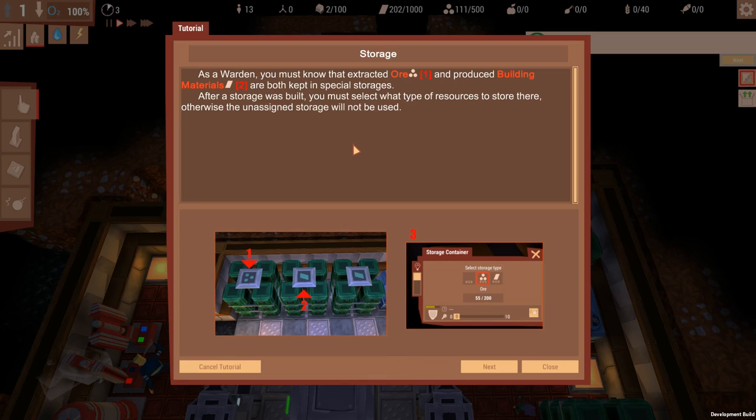As a warden you must know that extracted ore and produced building materials are both kept in special storages. After a storage is built, you must select what type of resources are to be stored there - otherwise the unassigned storage will not be used.